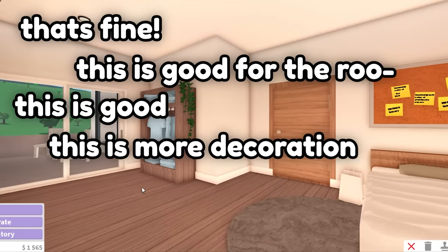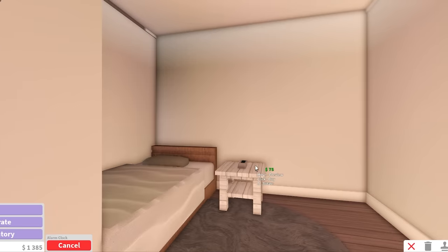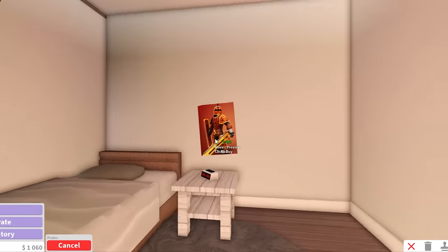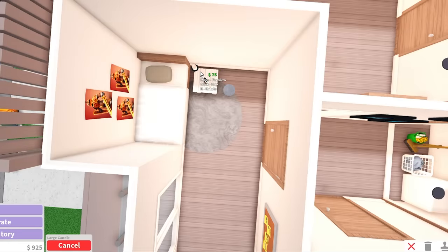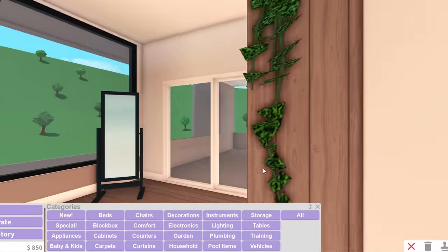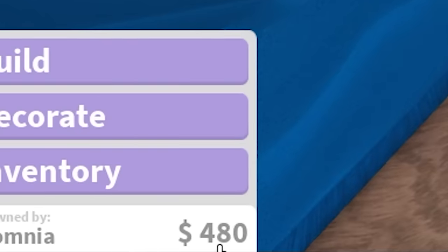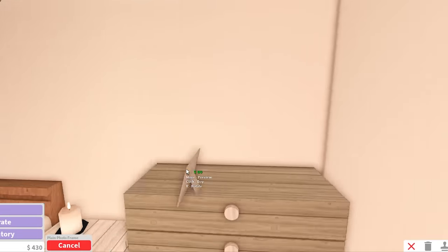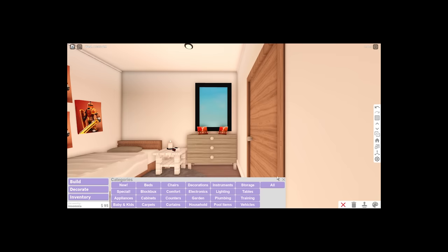I'm gonna go into the kid's room first — I'll give them a bean bag, a desk with a little chair, and an easel. They're living good! On this wall I'll put a clock, then grab a shelf for downstairs with the clock in the middle — exactly 3000, what are the chances? Let me go into this other room: I'm gonna give them a vine, a floor mirror, and for the balcony spot a couple of chairs with an end table in the middle. They're discussing business. I'll give them a corkboard above the bed with sticky notes.